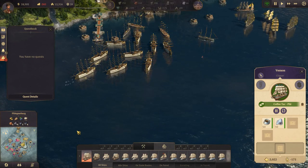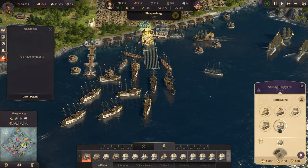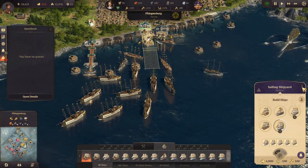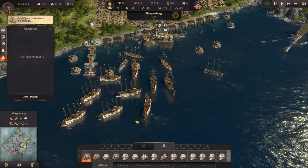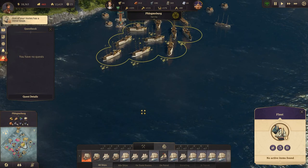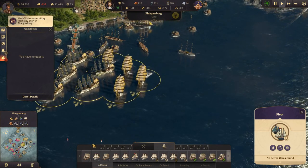We do need to get more protection. Let's build some frigates, shall we? We have four frigates. We have quite a big fleet here of ships of the line.